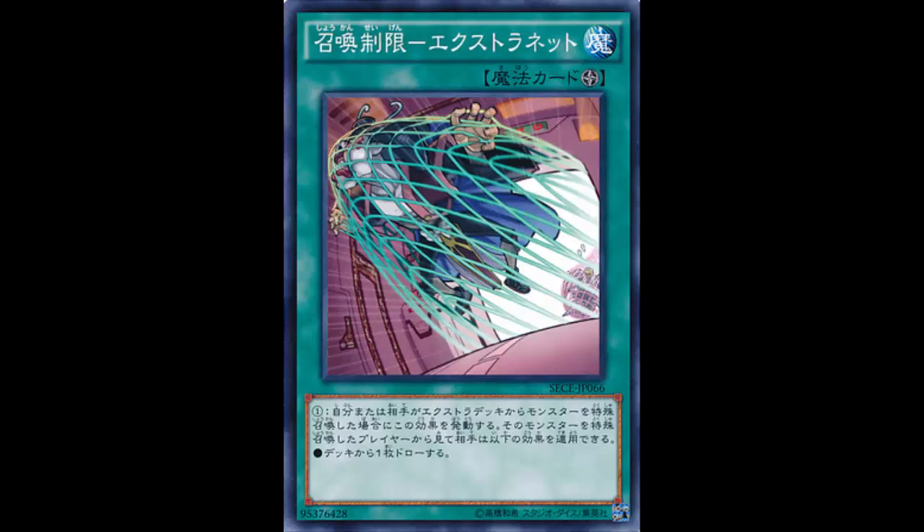So how do I feel about this card? Why is it a field spell? Why does it apply to both players? The card you want to compare this to is of course Maxx C. With Maxx C, when your opponent special summons a monster, you draw a card. So the idea is similar — your opponent special summons from the extra deck, you get to draw a card.